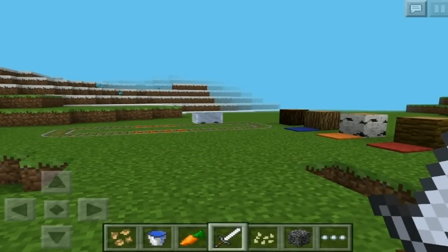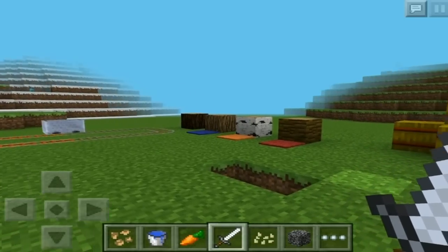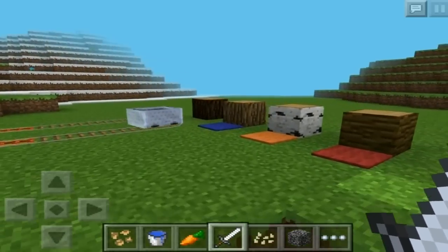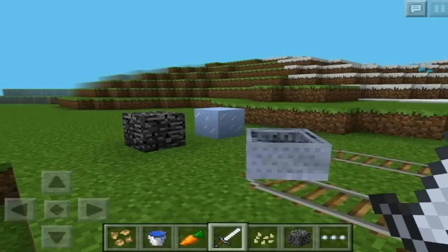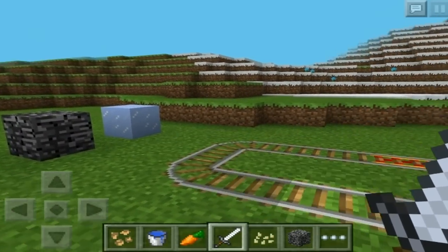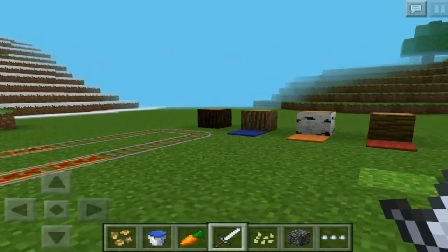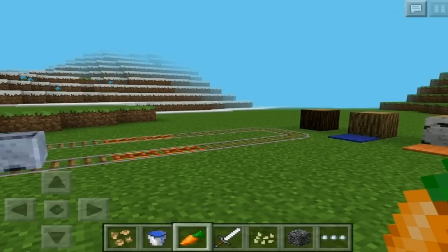What they've added is the little rails and the power rails as well. They've also added quite a lot of blocks to the game — more wood types, carpets, and hay bales. They've added stuff to the crafting, like bedrock and ice. Also on the hotbar here they've got seeds, beetroot, and carrots.